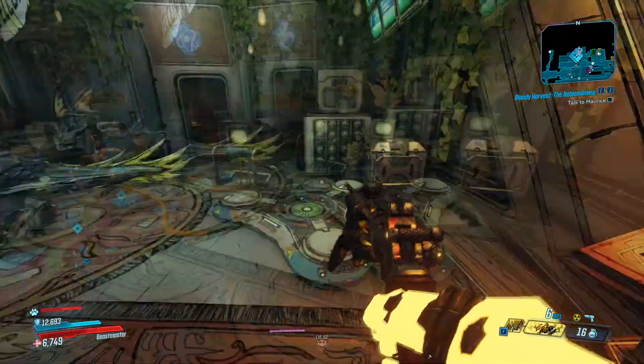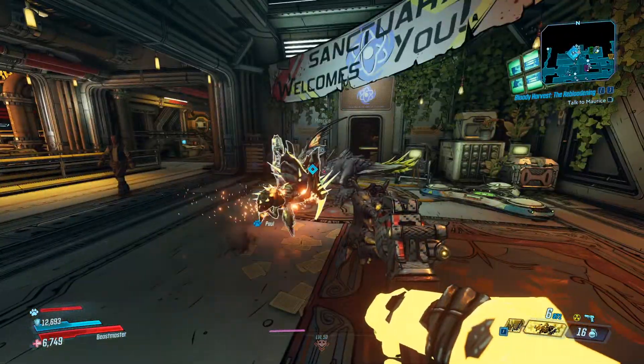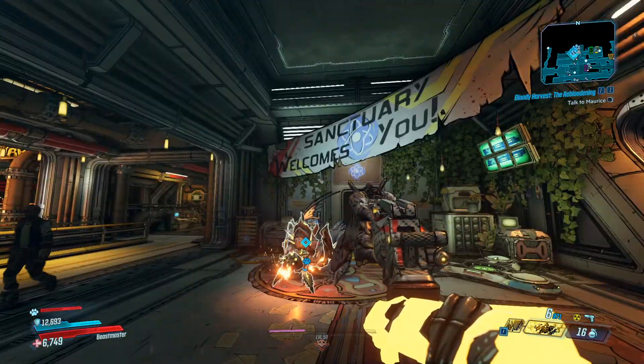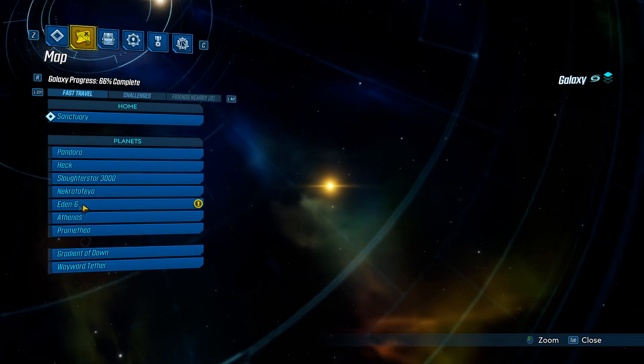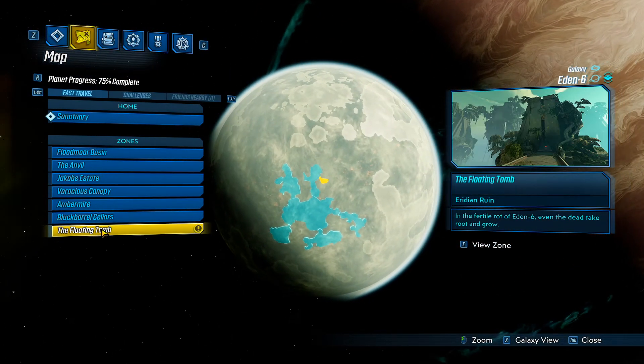Hey YouTube, this is Drew here from Gaming Flip Bros. We're going to be teaching you guys how to farm the Ward Shield from Grave Ward. Grave Ward is located in Eden 6 at the Floating Tomb.